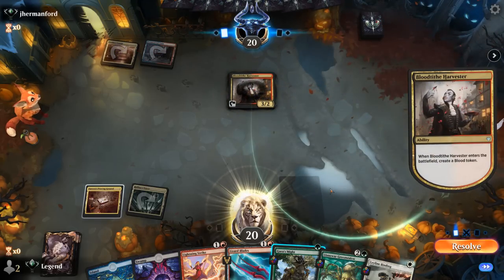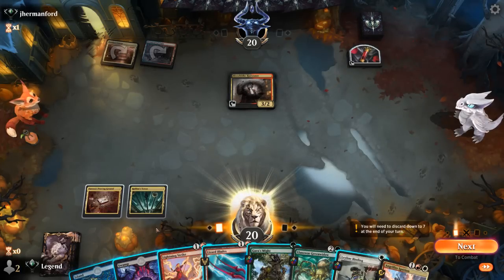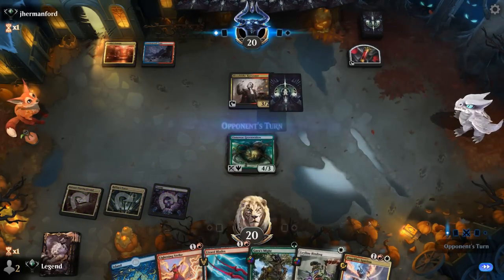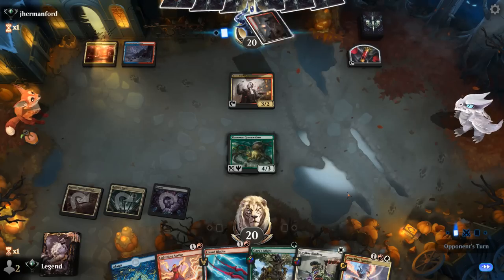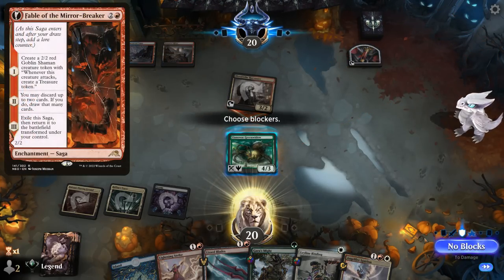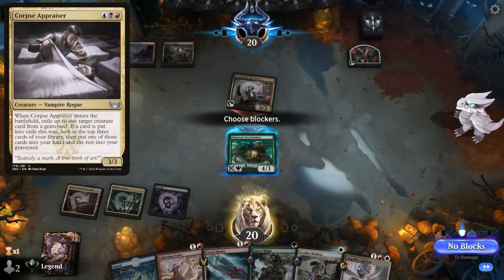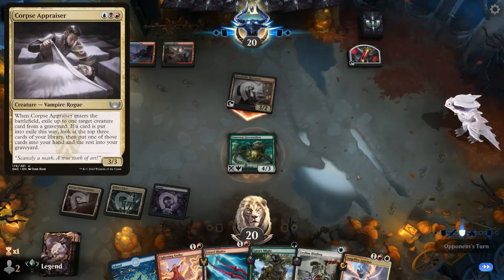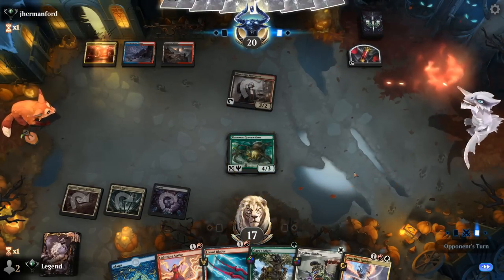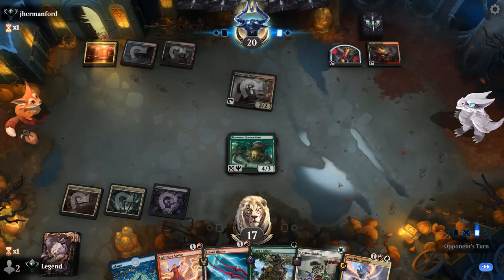There's a Harvester — we can Lightning Strike it, though it doesn't take out Green Widow by itself. Let's go for Green Widow. Three mana could see a Fable of the Mirror Breaker. Harvester attacks — trading is not bad since we can get Green Widow back for just three mana, unless there's a Corpse Appraiser, which is a reason not to block. It's going to be an Oni-Cult Anvil, so more of a sacrifice deck.